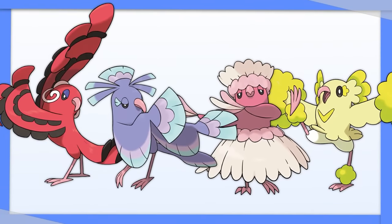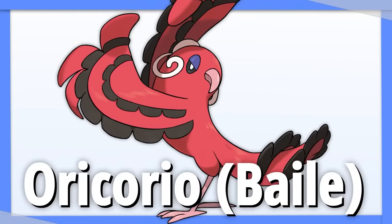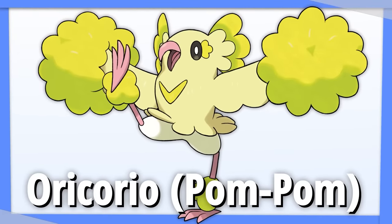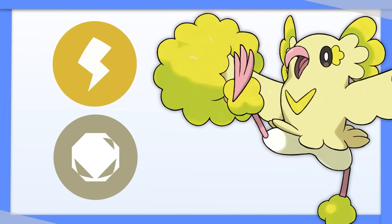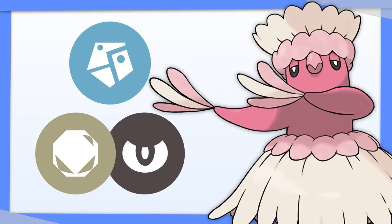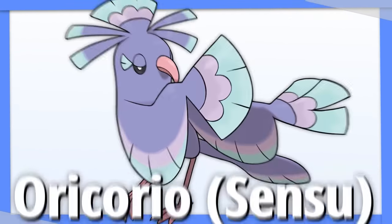We've got four Oricorio forms, so let's go through these quickly. Baile Oricorio can't hit Rock types, is weak to Electric and Rock — Tera Ground. Pom-Pom Oricorio can't hit Electric types, weak to Rock — Tera Ground. Pa'u Oricorio can't hit Steel types, weak to Rock and Dark — Tera Fighting. Sensu Oricorio, like most Ghost types — Tera Dark.